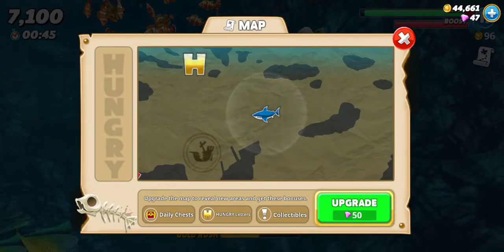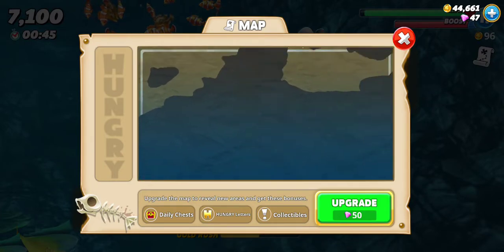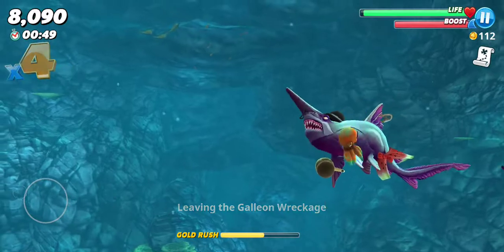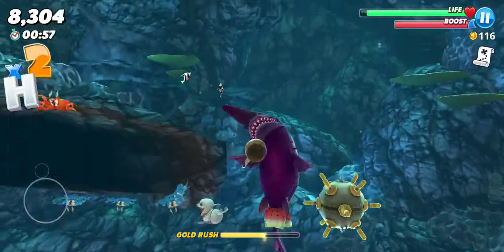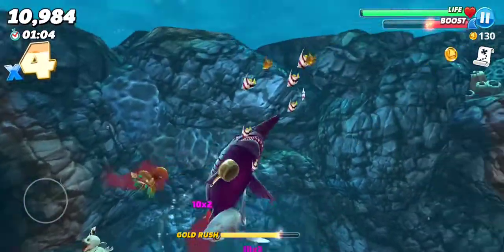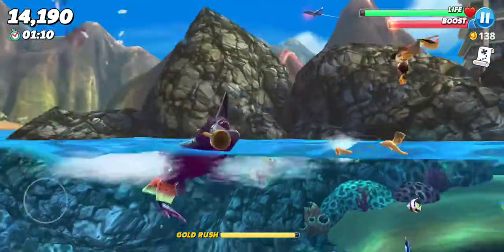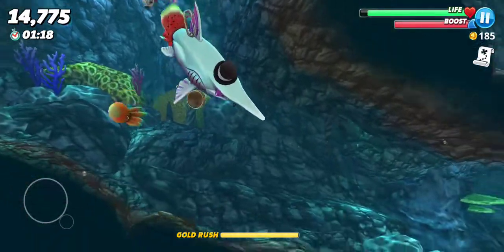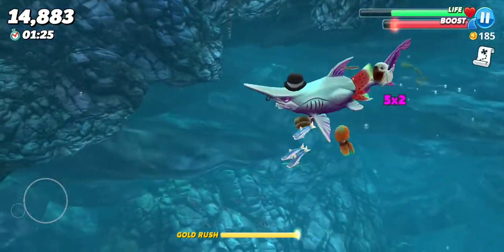You can get a map for free, and it shows you letters to spell the word 'HUNGRY.' When you collect all the letters, you get really big and eat everything in sight — I mean everything. I got the H! And you want to eat the sharks before they start attacking you. One more fish and I should get this gold rush going. Get a gold rush — yeah, I'm gold rushing!